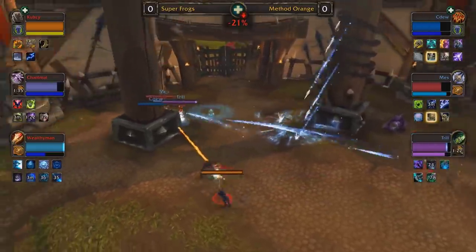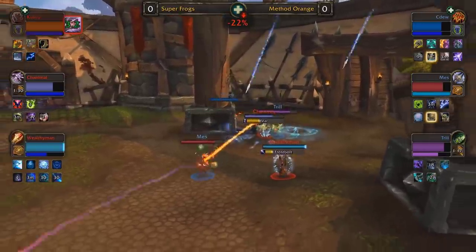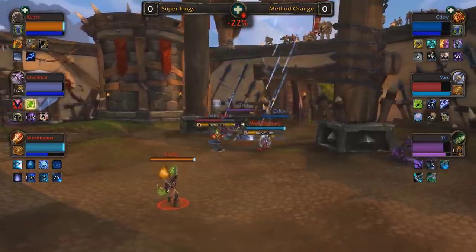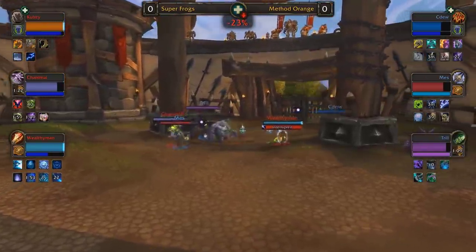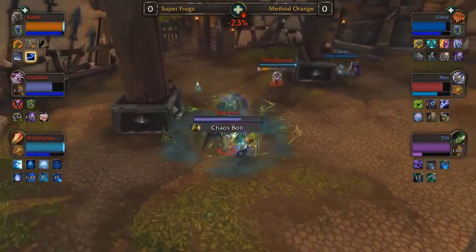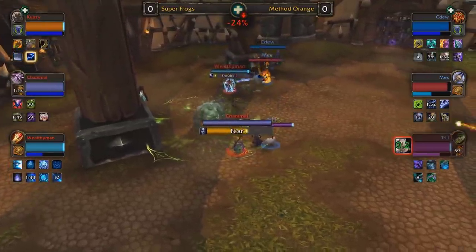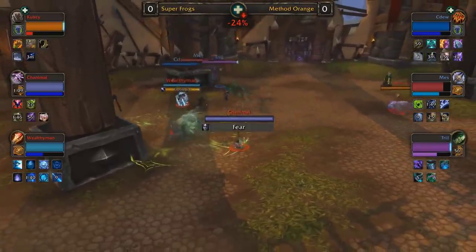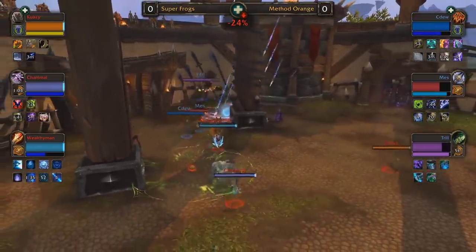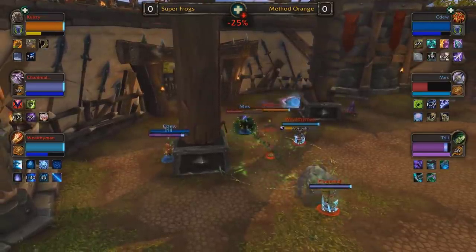CDU gets interrupted. Later on in the game, CDU's instant heals aren't going to be nearly as powerful — he's going to have to channel out healing waves and chain heals, which makes him very susceptible to Chanimal's spell lock and Wealthy Man's counter spell. If they can nail those consistently, Method Orange are going to continually fall behind. Deep into dampening, we've seen destruction warlocks get demolished. Will Chanimal be able to stay alive and counter-press against Method Orange in the grand finals of the North American Cup number four? Is this Method Orange's redemption — can they rise back to glory, the former BlizzCon champions?